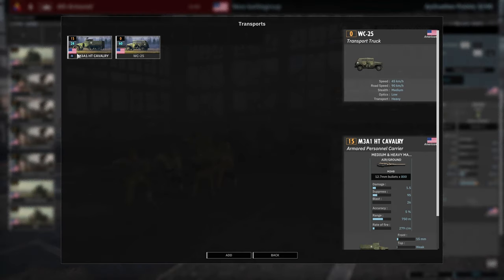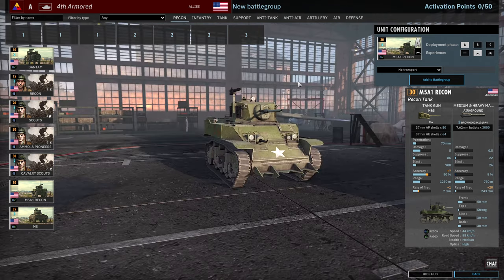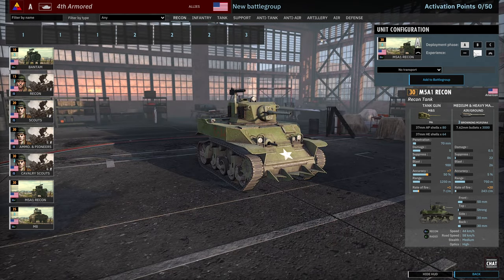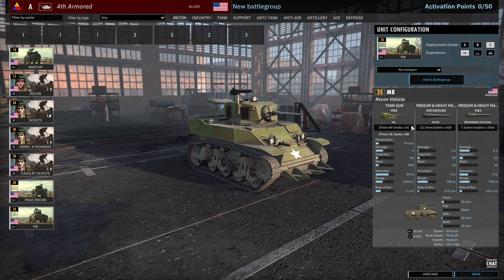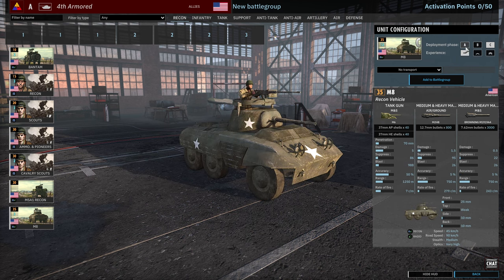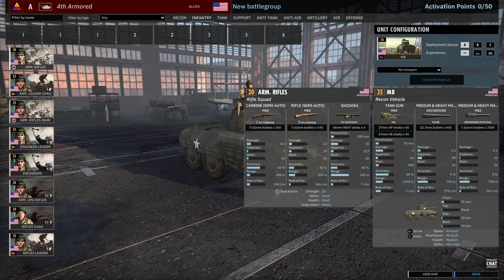The Cavalry Scouts can be brought in with the M3A1 Half-Track. Then we've got the M5A1 Recon at 5, 10, 15 availability. And then 3 cards of M8s — quite a lot of M8 cards in this one for sure. You're going to be making a lot of use of them alongside your Hellcats, which we'll be getting to later on.